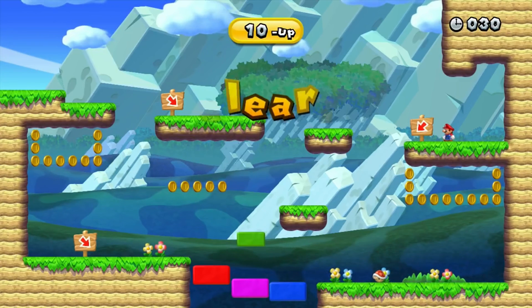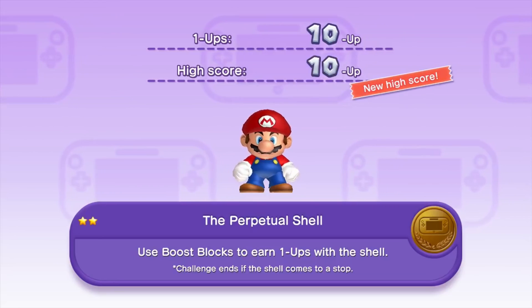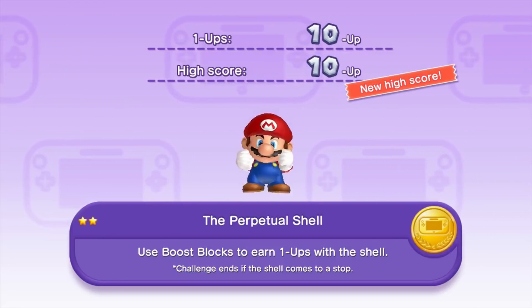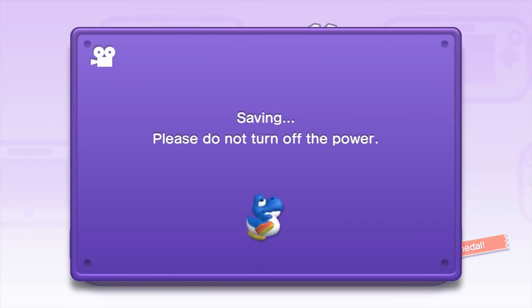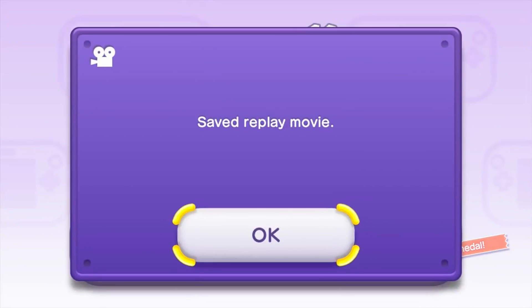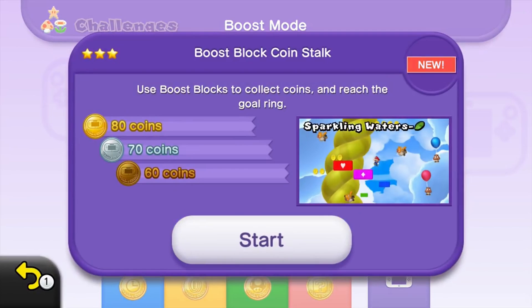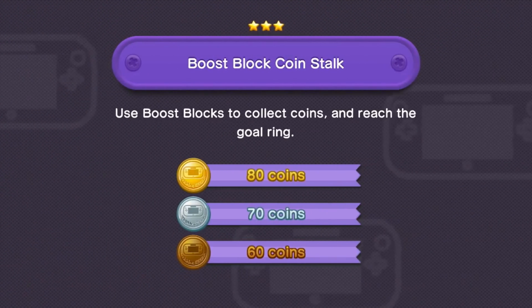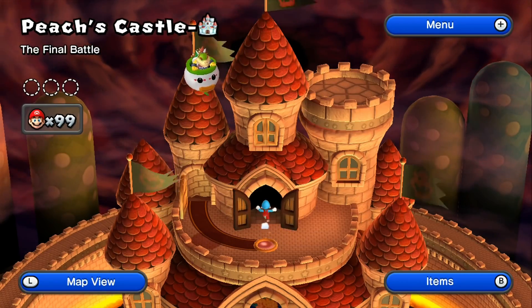The Coin Battle mode also returns, with the player now able to customize battles using the GamePad to place coins and star coins on the course. The Super Guide, which takes control of the player's character and moves it automatically through a level, is available in case the player has failed a level multiple consecutive times. The game originally utilized the now-defunct Miiverse, which allowed players to share comments about particular levels with one another.